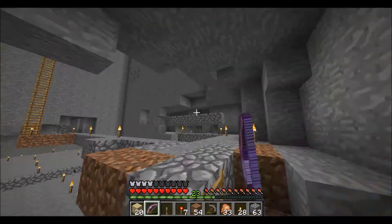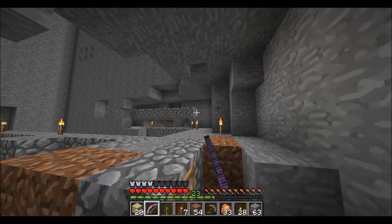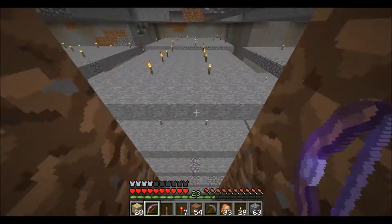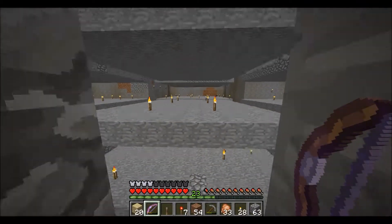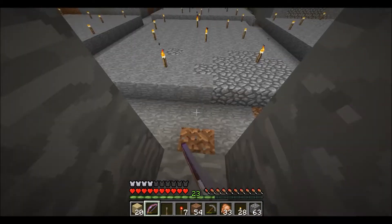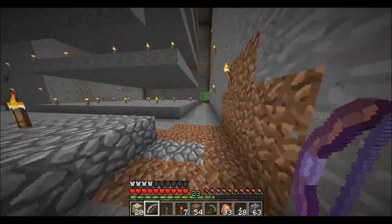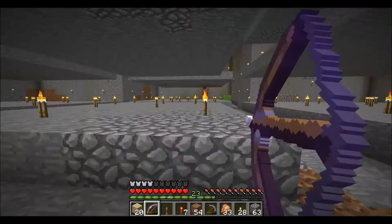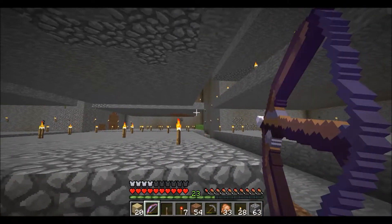We now have escape routes there and there. This will be the maintenance tunnel, and that ladder will only be up for a little while longer. I've installed spawning platforms on each layer, every three, as well as a trench that I plan to fill in with water here when I get the roof done. Come at me, slime!